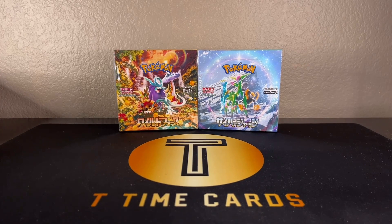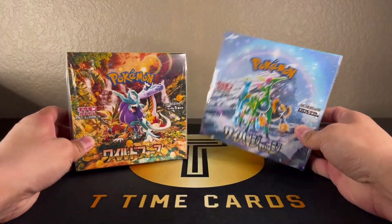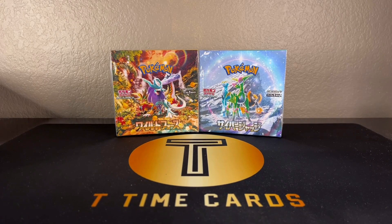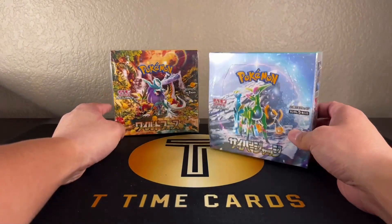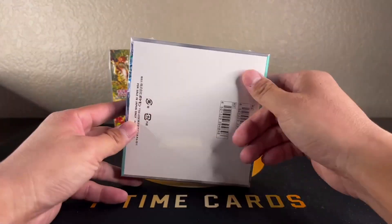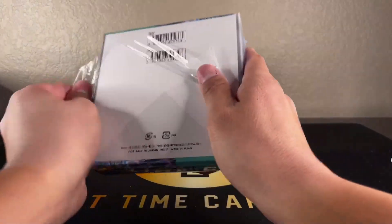What's going on YouTube, we got a really exciting rip here today. This is the brand new recently released Wild Force and Cyber Judge, the new Japanese Pokemon set, which coincidentally happens to be releasing on the exact same day as Paldea Evolved and Fates here in the US in English. Anyway, we're gonna go ahead and get right into it - we've got the Cyber Judge and the Wild Force. Wild Force has the Gengar SAR that I'm looking for, or maybe the full art, and I think it also has the Ghastly art rare.